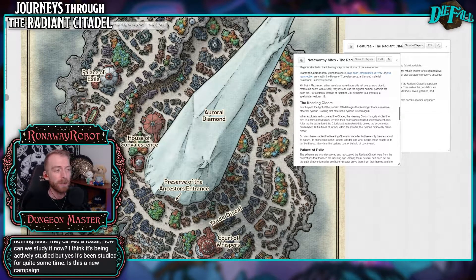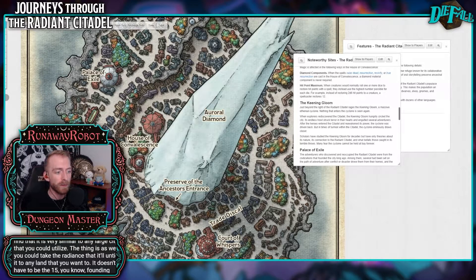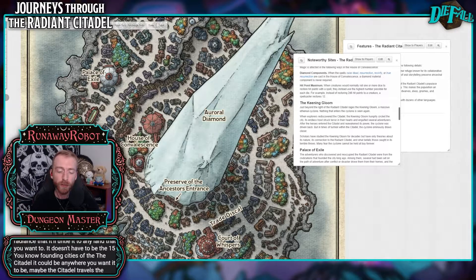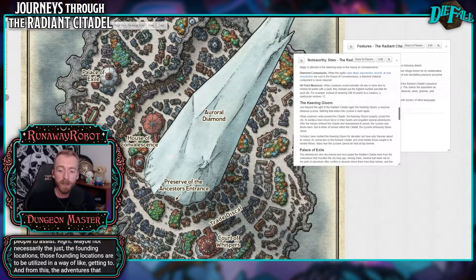Is this a new campaign setting or just more lore stuff? So this is a potential campaign setting on its own. I find it very similar to any large city that you could utilize. You could take the Radiant Citadel and tie it to any land that you want to — it doesn't have to be the 15 founding cities of the Citadel. It could be anywhere you want it to be. Maybe the Citadel travels the ether looking for people in trouble and sending people to assist — not necessarily just the founding locations. I would call it not necessarily a campaign setting, but a campaign location. And there are actually 15 campaign locations, not only the Citadel itself, that you could utilize.